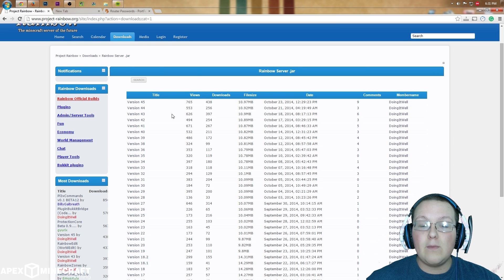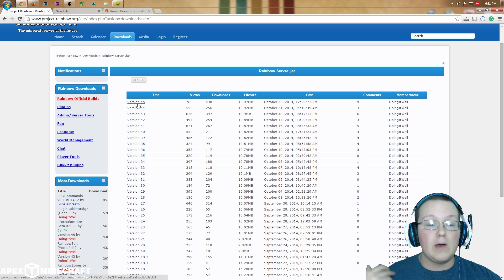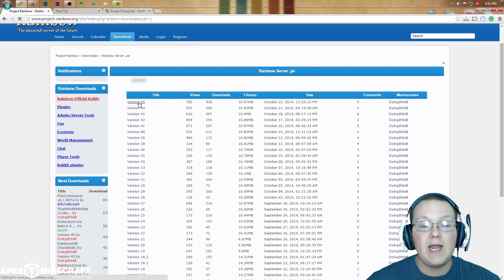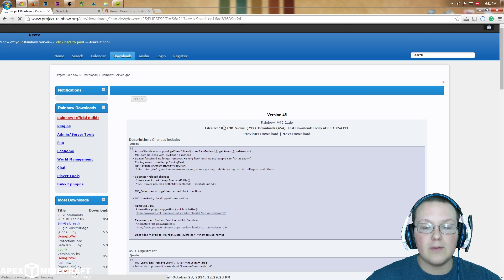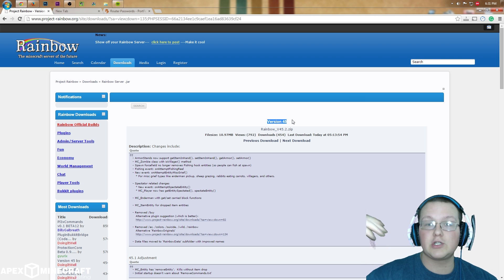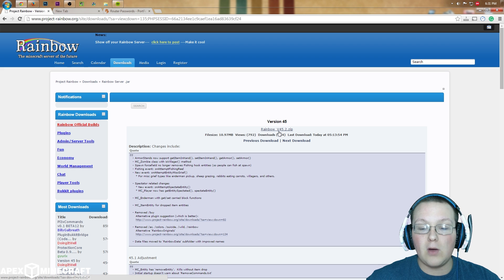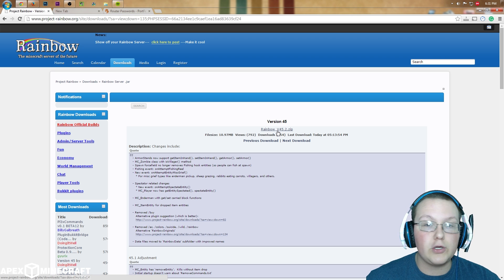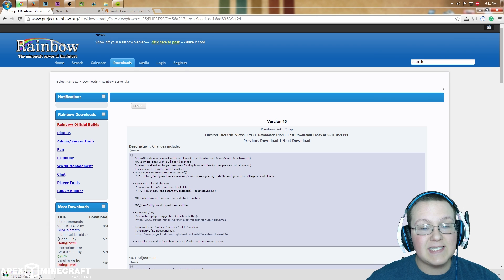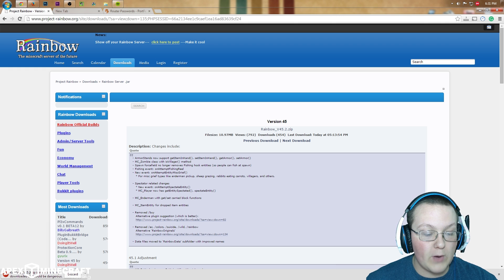Go down there and click that. Then we want to click on the newest version — in my case that's version 45, for you it might be version 55 or version 46 or even version 100. Whatever is at the very top, click on it. It will open up a page like this, and then right under the version number, click Rainbow underscore V45 dot 2, or whatever your version is. Click that and it will download. It might say 'we don't know what this file is, are you sure you want to keep it?' — click yes, you want to keep it.